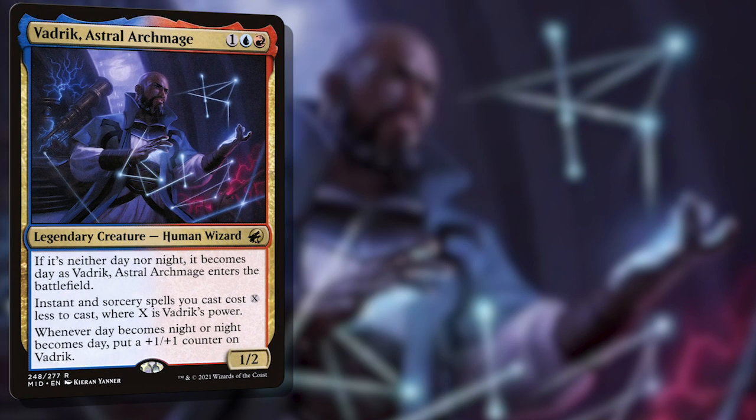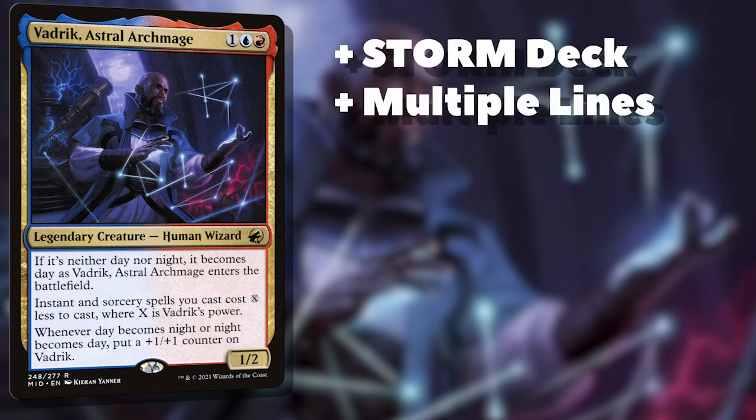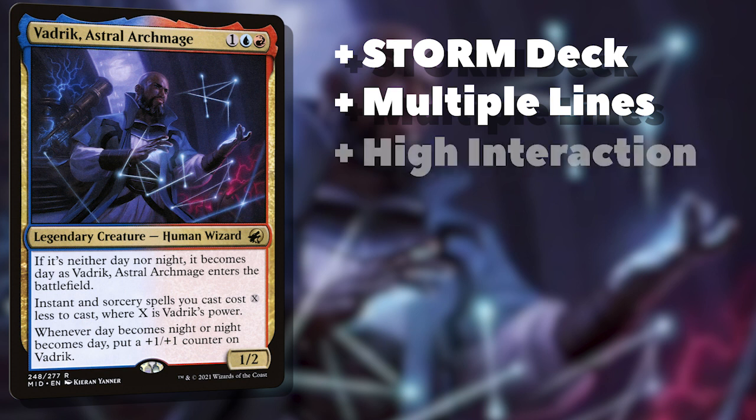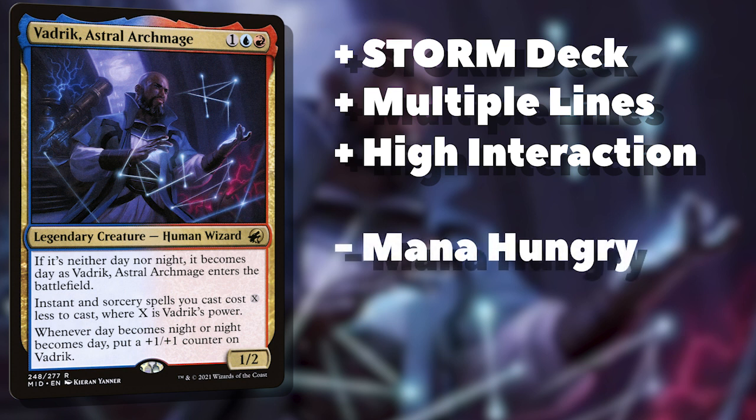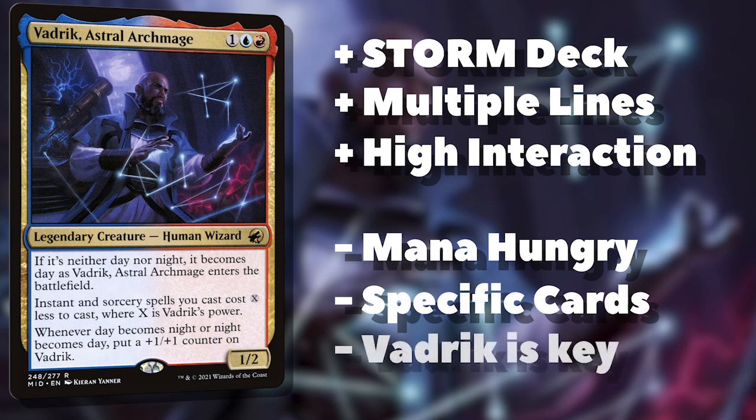The general gist of the deck is that this is a storm deck that looks to assemble one of several lines with multiple redundant pieces, while being interactive and keeping resources high. It is a little mana-hungry, specifically for colored mana, and requires some key pieces to really pop off. In many cases, this means keeping Vadric around for a turn or two, which is the deck's biggest concern.